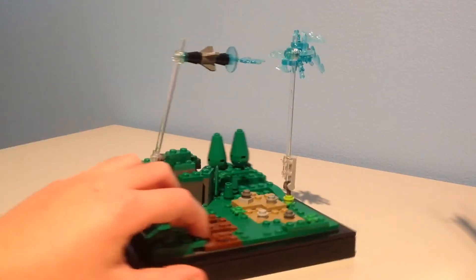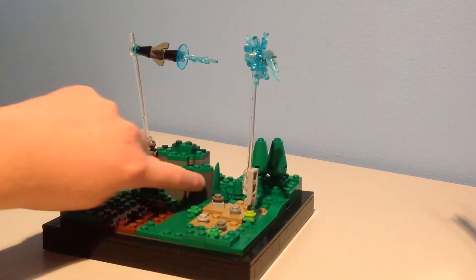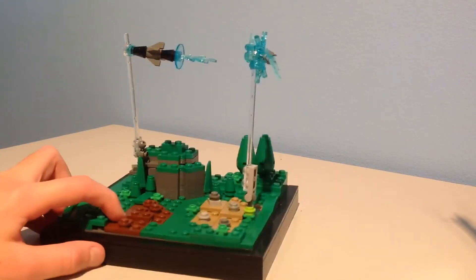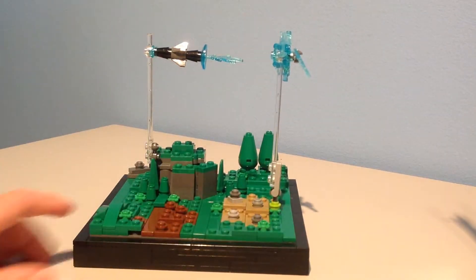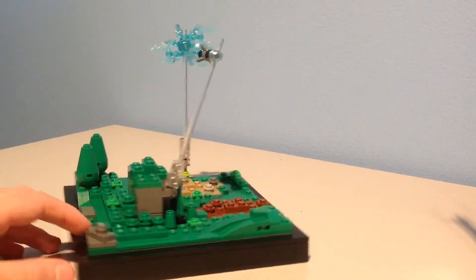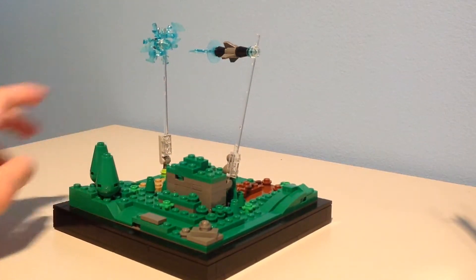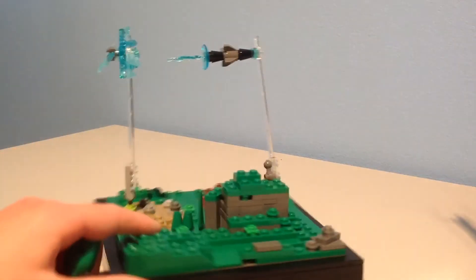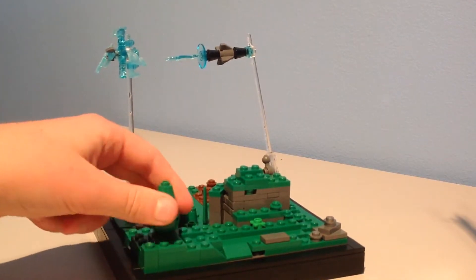Some bushes and trees and stuff. The mountain was the hardest to make because it has this angle of a piece, but I'm pretty proud of how it turned out. Then we have the rock and stuff here, some bigger trees, because it looked bad when there was nothing here.